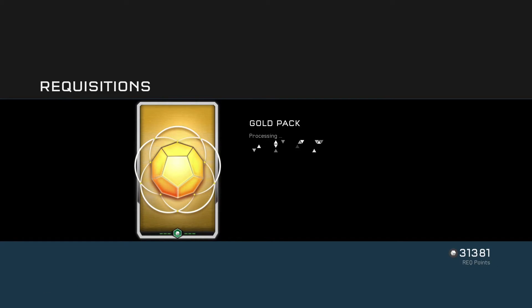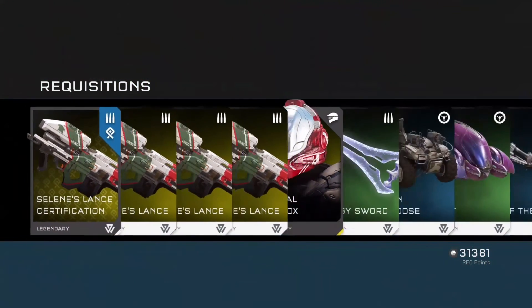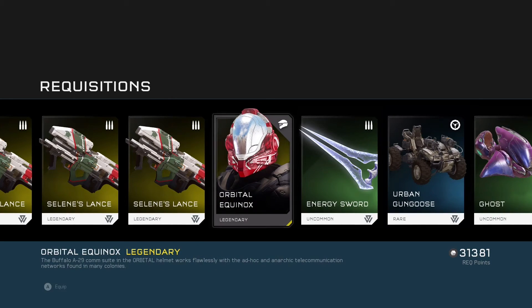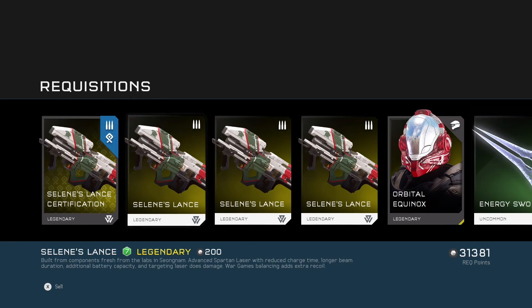Last pack for this episode — see what we get, anything to top it off? Selin's Lance certification — did you get the cert? Nice. Legendary Spartan Laser. And also an Orbital Equinox Legendary Helmet, which is a bit like a fat EVA helmet — it's like EVA but it's got loads of big bits. Pretty nice pack for me as well.